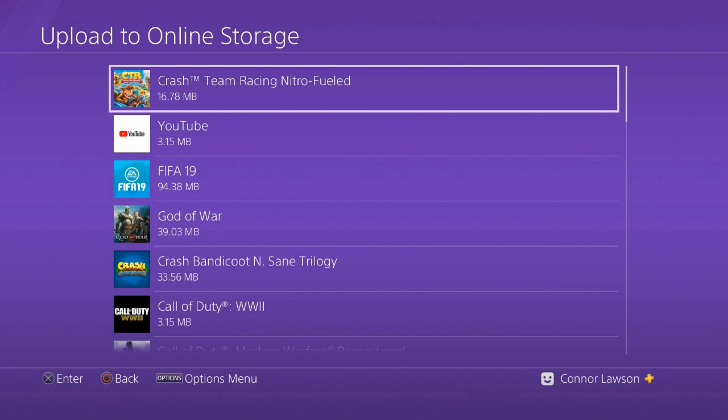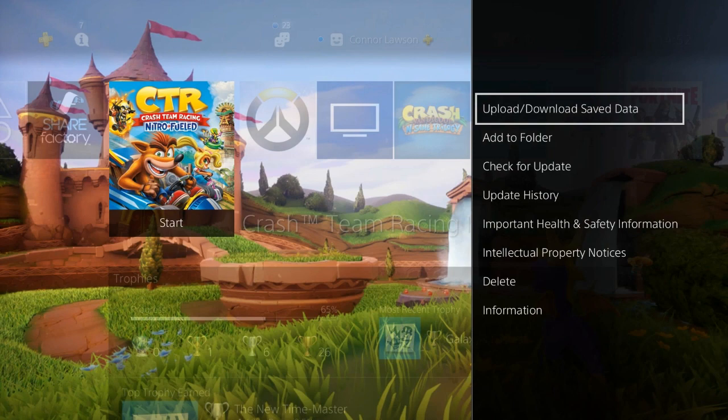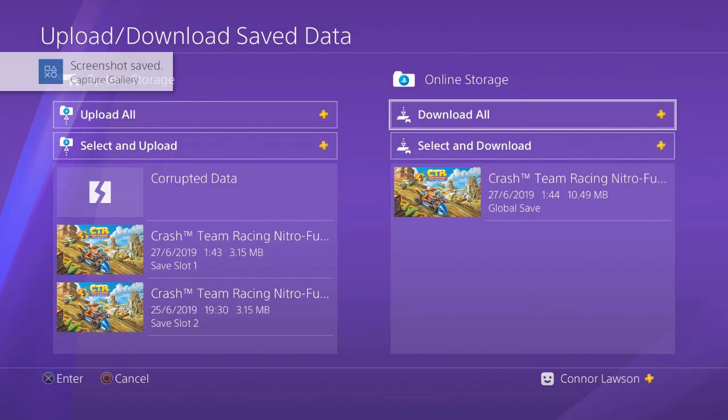So what happens when you get the corrupted data — how do you backtrack it? You need to go to the home page where you have the icon for Crash, press the Options button, and a menu will come up with Upload/Download Saved Data. Go to this and press Download All on your global save. What this does — as you can see on the left I have the corrupted file — it replaces the corrupted file with the last time you uploaded to online storage. This glitch might be fixed in a day or it might never be fixed, but this is the only way I know to stop you from continuously losing your data.